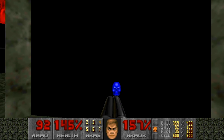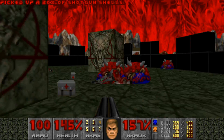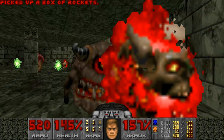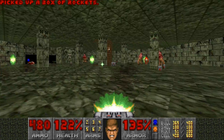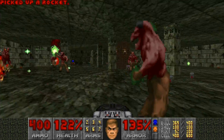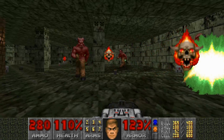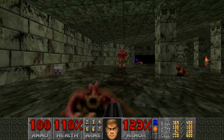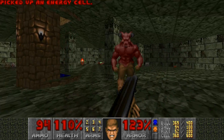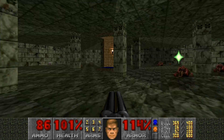So now what you do is run up here — see where the blue key is. Press the switch, run all the way around, get your BFG ready, and just start firing. Your goal here is to kill all the pain elementals first, and once you narrow them down some, you can just start picking off the barons. Everyone's dead on this floor.